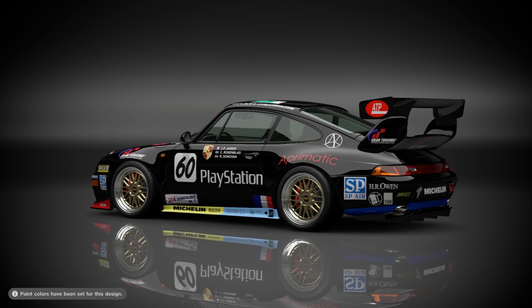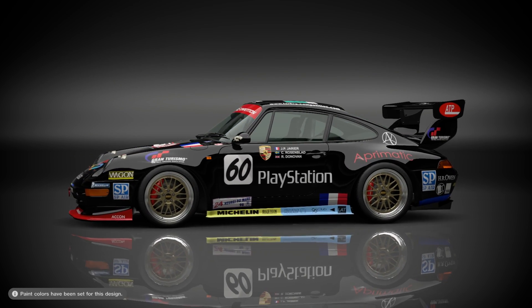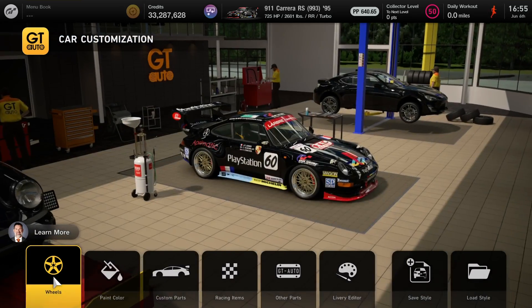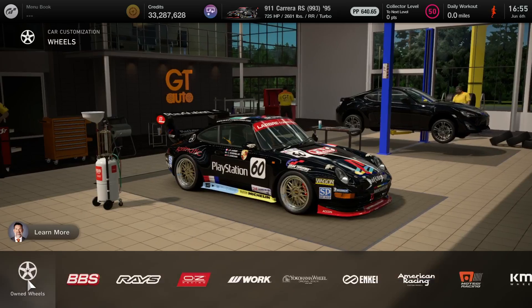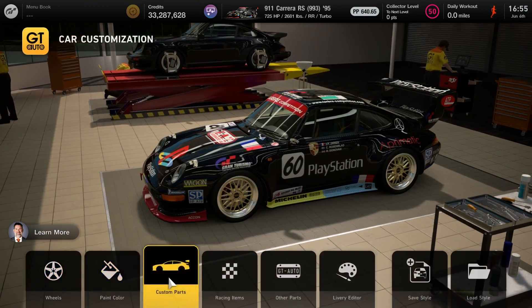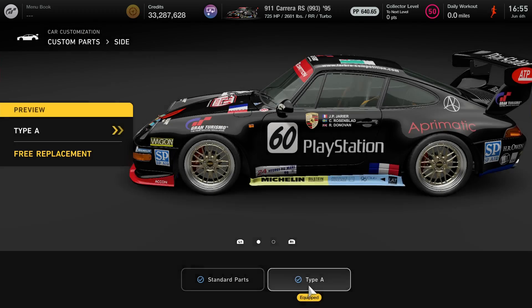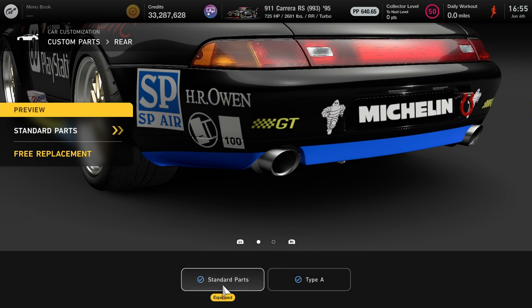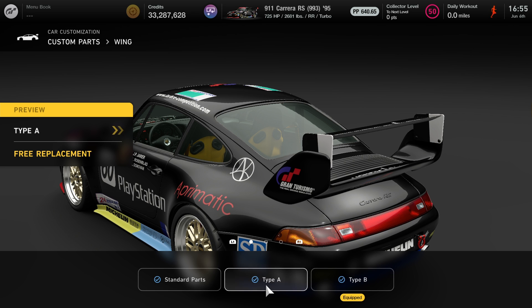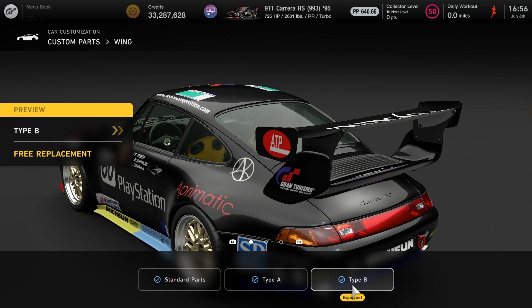I'll be showing you guys the parts and what I did to my own setup to help with the performance. Now here we are at the car customization at GT Auto. The rims are BBS LMs, offset to wide, everything else stays the way it is. For the custom parts, the front bumper is Type A, the side is A, the rear came Type A with the livery but to help lower the performance points I got standard, and for the wing I have it Type B. If you switch it to Type A it won't really affect the performance points, so I recommend Type B because it looks better.